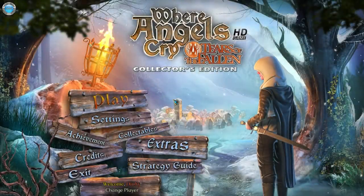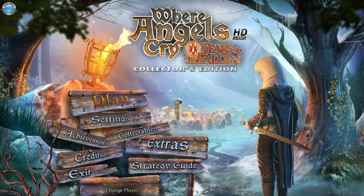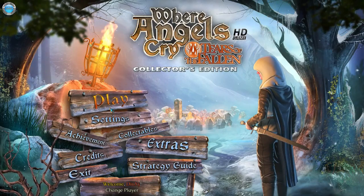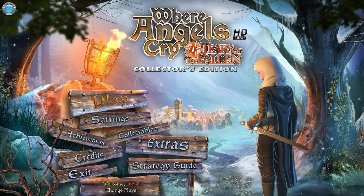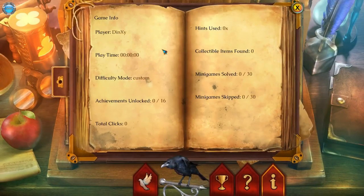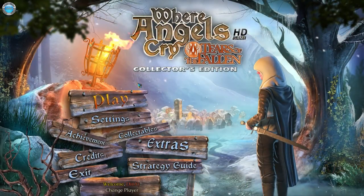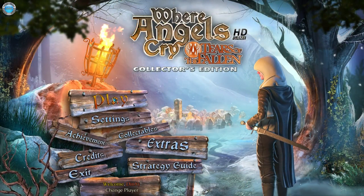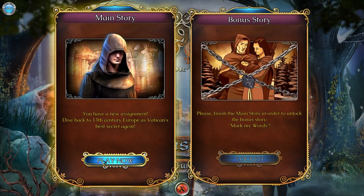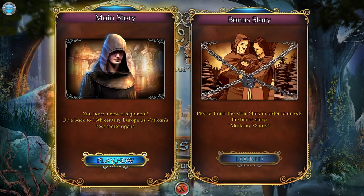You have a new assignment: dive back to 13th century medieval Europe as the Vatican's best secret agent. Oh yeah, I'm ready. Let's dive. Change player — can we, from here? Info. Haven't played one bit. It's gonna be kind of a gameplay. We're gonna start and see if the bonus story is locked. 'Please finish the main story.' I guess the bonus story is part of the collector's edition — don't quote me on that.